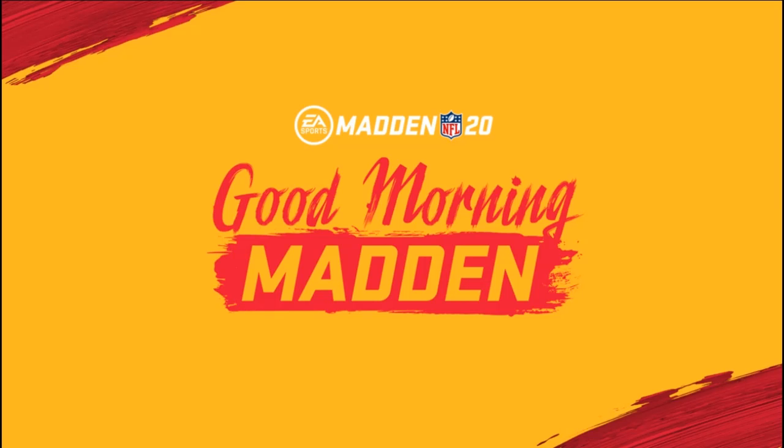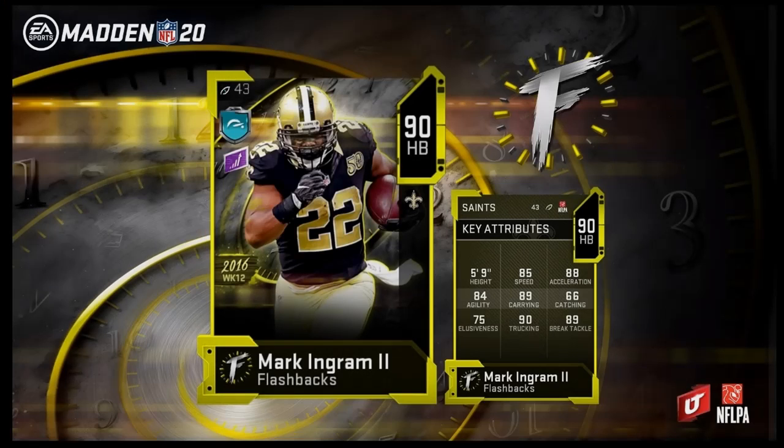What is going on YouTube, SyncDees here bringing you a new video. Today we have two new flashbacks entering MUT. First up we have 90 overall halfback Mark Ingram the second, coming in with 85 speed, 88 acceleration, 84 agility.